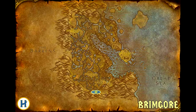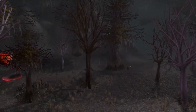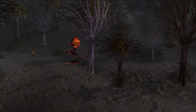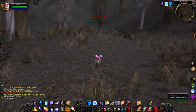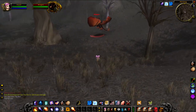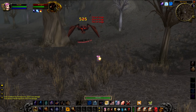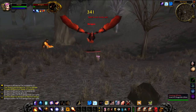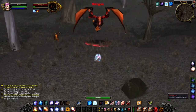And last but not least, our 10th rare in Dustwallow Marsh is Brimgore, a level 45 elite black dragon that hangs around on the ridge south of the Wormbog. He patrols all the way up and down the ridge, so make sure you get a good look to see if he's there. This guy is a classic case of bark worse than his bite — he's not actually that hard to fight at all. He's really slow, so he's kitable by most classes.